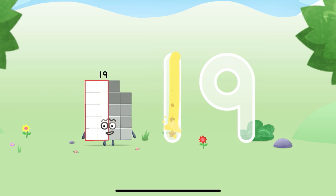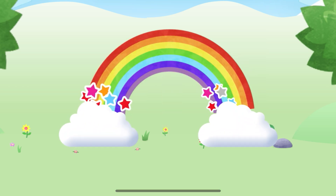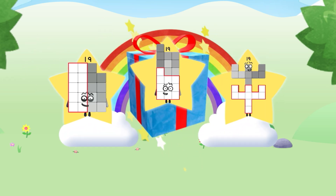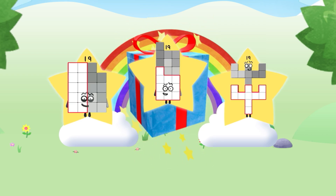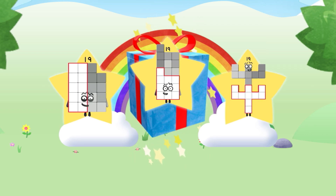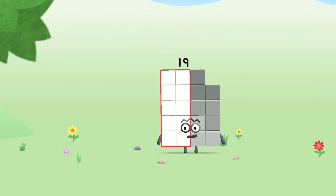Try to keep your finger on the screen. Spot on. Well done, you've unlocked a sticker. Which sticker will you choose? You can choose another sticker next time. Try to collect them all. To meet number block twenty.